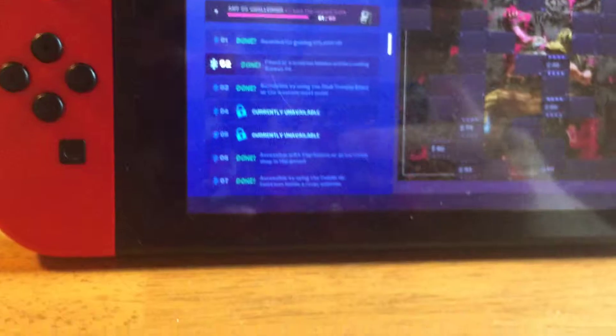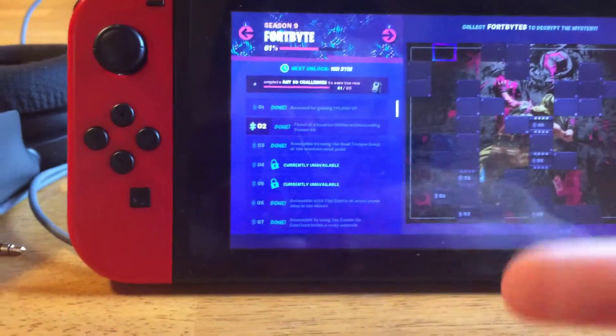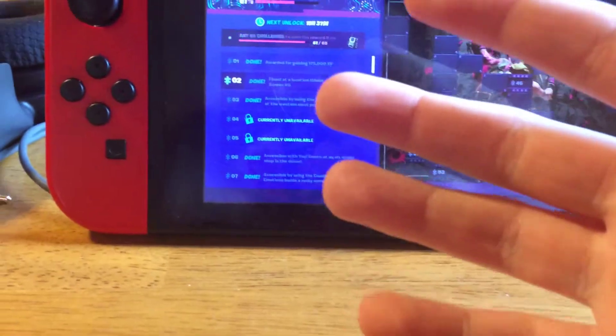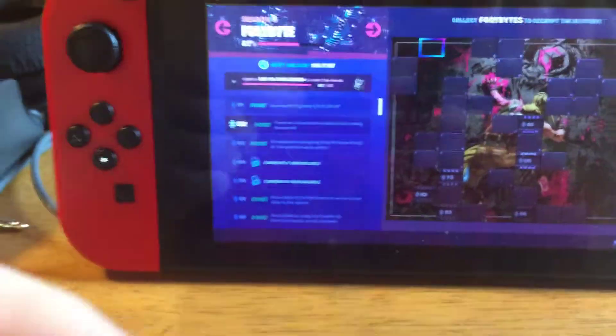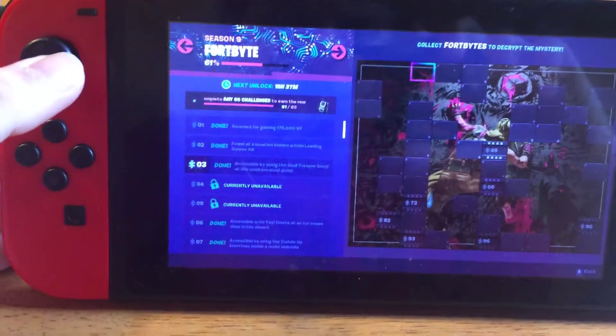The second one - and it doesn't matter if you completed week 6 challenges or not, I did it without completing week 6 challenges - the second one is found within hidden loading screen number 6. I can't show you that right now. It's on top of the tower - the one with the numbers, near the side. I don't know what tower it is exactly, so let's move on.